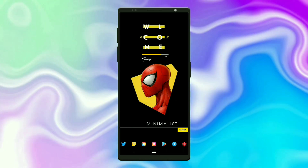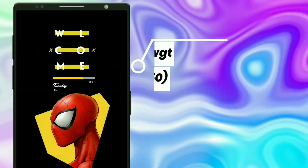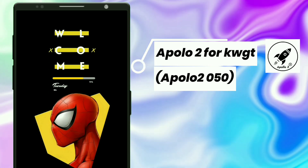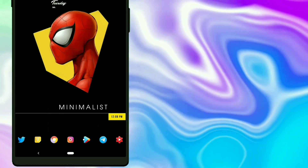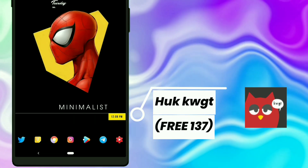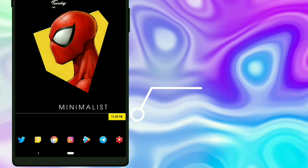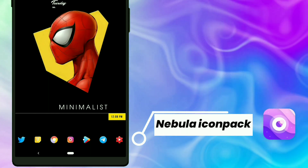Finally, here comes the last Spiderman setup. This top widget is selected from Apollo 2 for KWGT — along with the clock it shows day, date, and battery percentage with a progress bar. The bottom widget is selected from Hute KWGT; you have to change the rectangle color to yellow — it shows time. The last information is that I used Nebula Icon Pack.